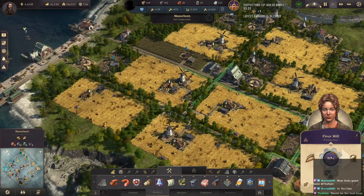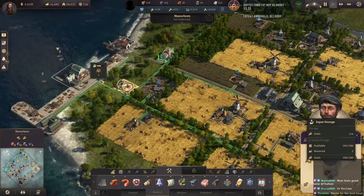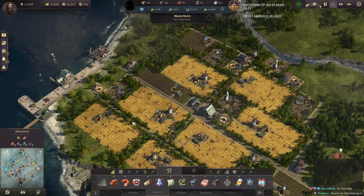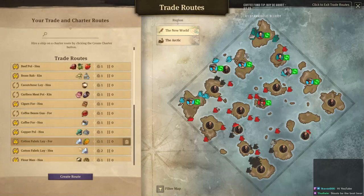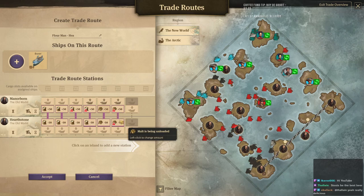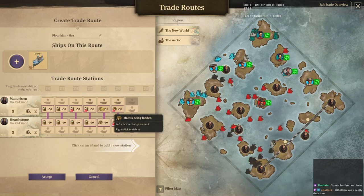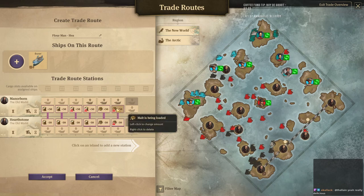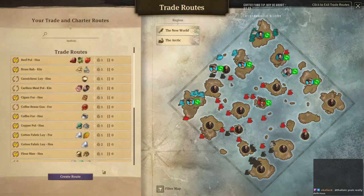So we have added in a flour mill up here on Manorborn. I have also transferred all of our malt production up to this island, so it's locally produced right here, and then I'm shipping the malt on that trade route. Instead of three things of flour and three things of wheat or grain, I'm bringing down four things of flour and two things of malt on that route.